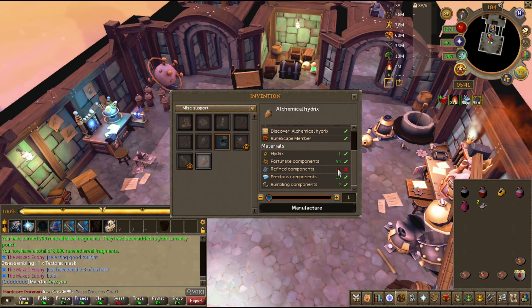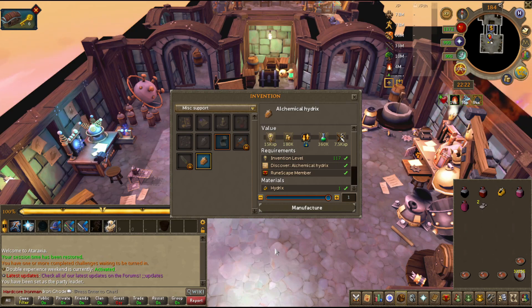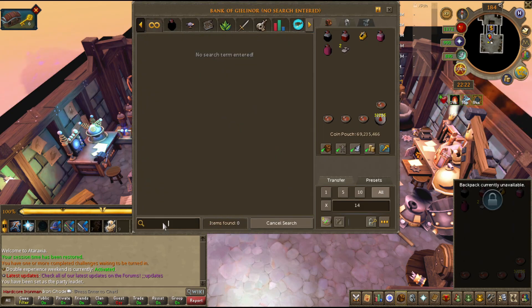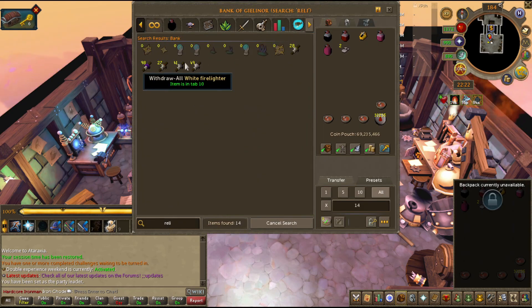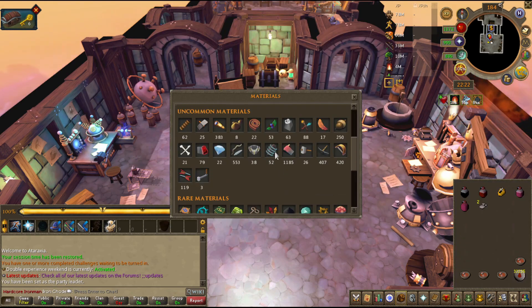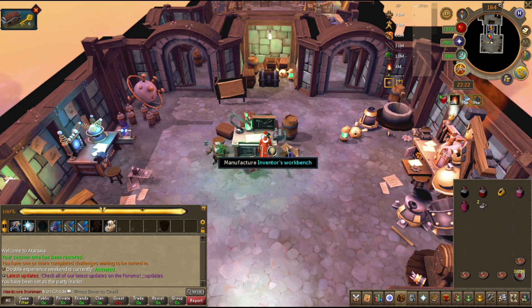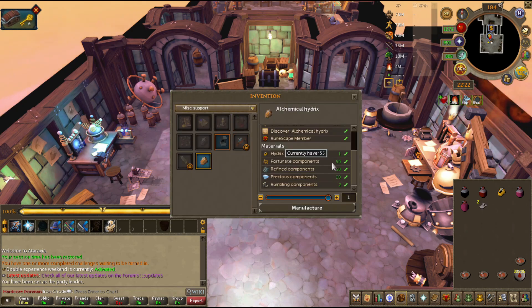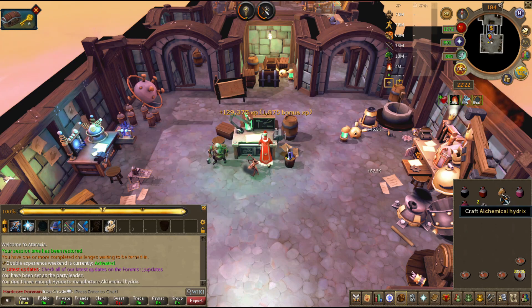I need 50 refined components. I forgot how annoying those ones are to get, but I disassembled all of my elite dungeon relics and managed to get 52 total — just enough. Thank fuck, because I do not want to go do that.